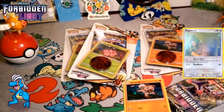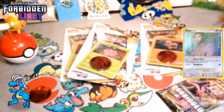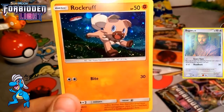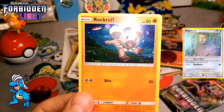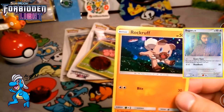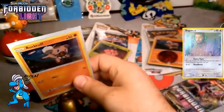Rockruff is here. Literally, it would not have taken very much to make it viable. We have an Eevee Tail coin, and we bought four of these. Rockruff was so close to being competitively viable, but just not quite. Beautiful artwork — I love this artwork. It has Bite for 30 damage for a DCE, which is a perfect attack on a Rockruff, but then it has 50 HP. Almost nothing would have had to have been done to this card — all it needed was 70 HP, and Rockruff would have been great.